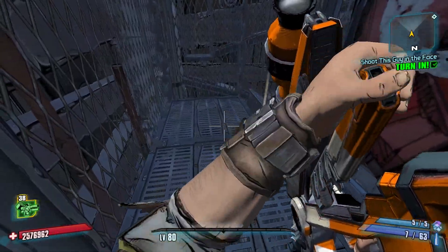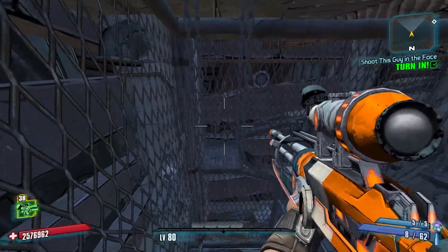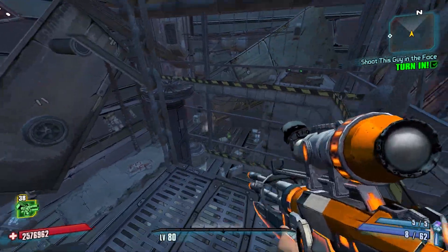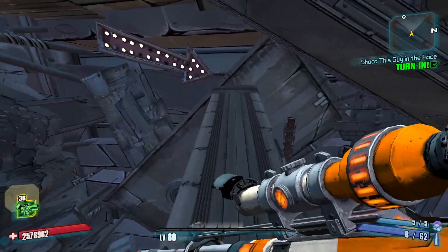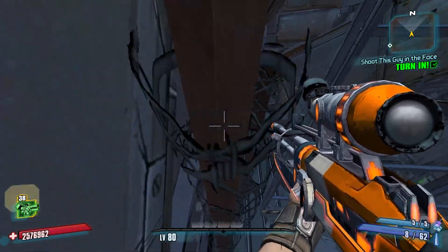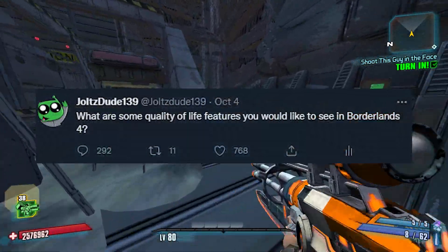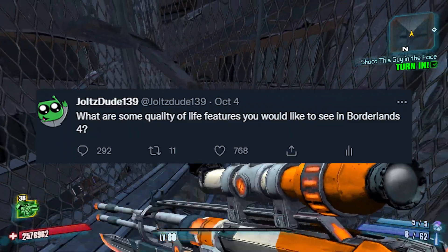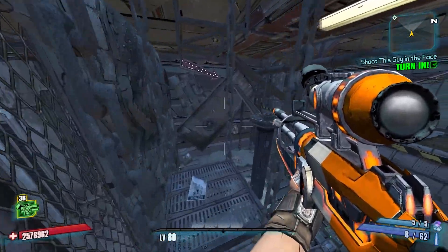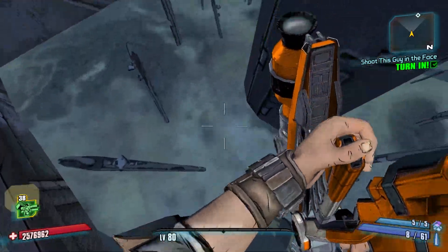Now let's move on and list a few quality of life additions that would be awesome to have in Borderlands 4. I'm not going to be listing any features we saw in previous games — like cutscene skip or buy-all-ammo from vendors — those are a no-brainer and should all carry over. Thanks to the community on Twitter, I asked what you guys want to see for quality of life features in the next Borderlands game, and you mentioned a lot of good ones. I was dumbfounded by how many more quality of life features we currently don't have. These are in no particular order, so let's start off with a simple one.